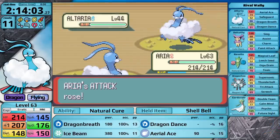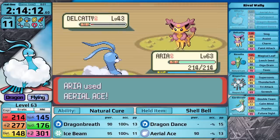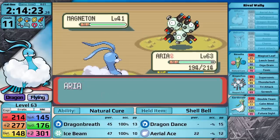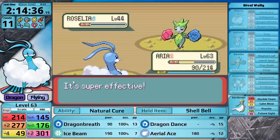Wally's next. It's Altaria versus Altaria. I was pretty sure his was going to set up Dragon Dance, so I went for my own Dragon Dances in response. Aerial Ace knocks out his Altaria and then the Delcatty. Against Magneton I used Aerial Ace which I shouldn't have — I go for Ice Beam on the next turn, it doesn't do very much but it's my best option. Eventually I knock out the Magneton and the rest of his team is easy to sweep. With him out of the way, it's now time to take on the Hoenn Elite Four.